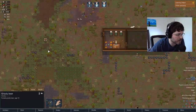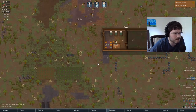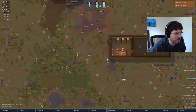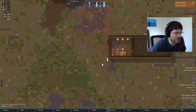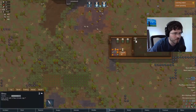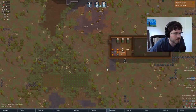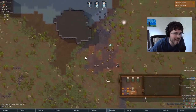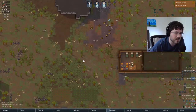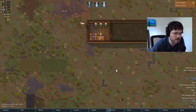Looks like we have a grizzly bear over here. Generally, I don't think they attack at random — they will attack your pets, like a cat or a dog, and maybe even our wolf here. But I don't think they attack your colonists randomly. If you try to hunt them, they have a certain percentage that they will become aggroed and come after you.